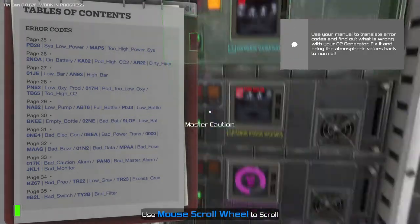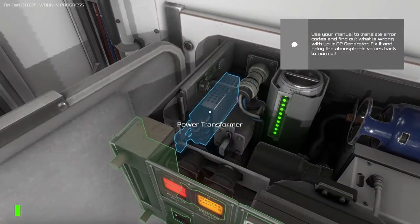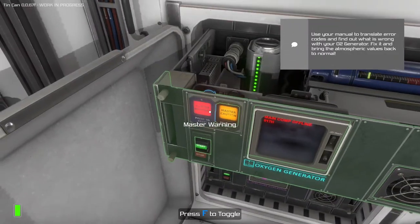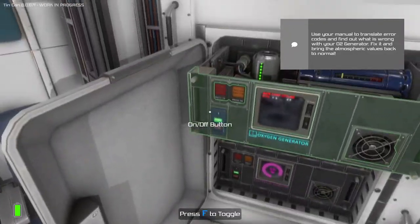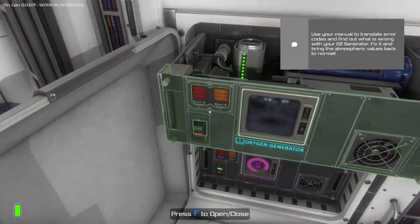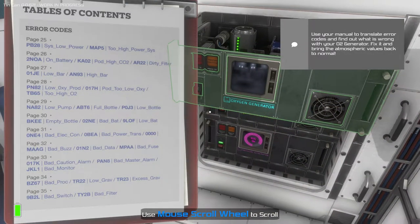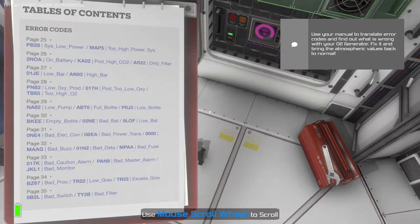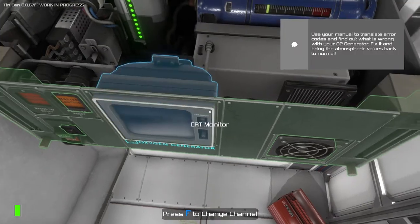Oh God. Master warning. Low pump. What does that mean, low pump? You're very loud. Master caution — shh, stop! Okay, just turn it off. The warning is gone — therefore the problem is solved. That's how I solve all my problems. So NA-82 says too high O2, low pump. The way it's laid out is a little bit confusing, but low pump is slash ABT6. I'm not sure what low pump means.